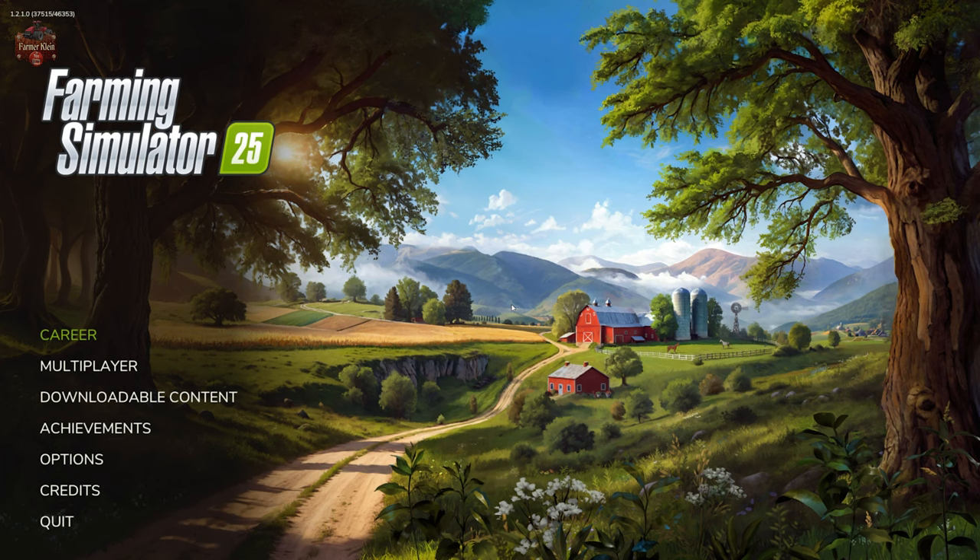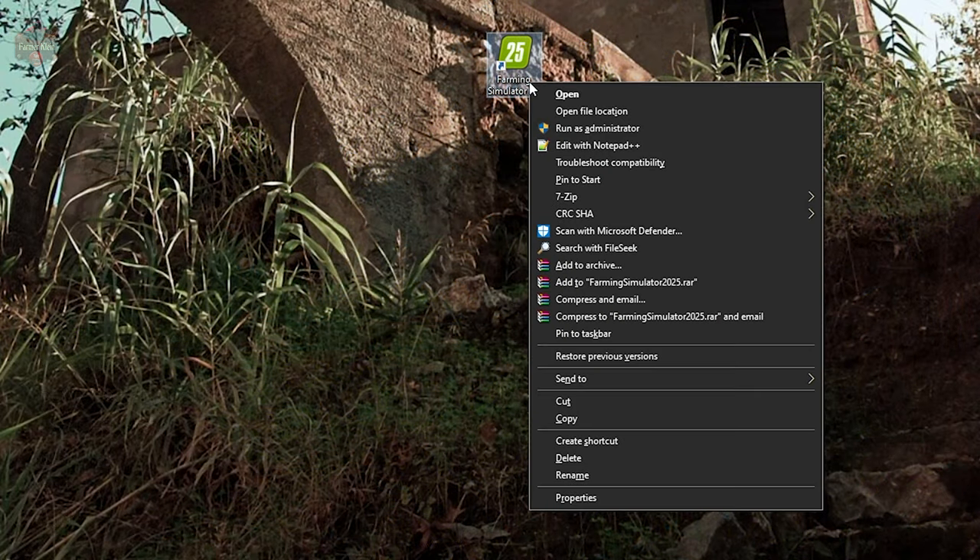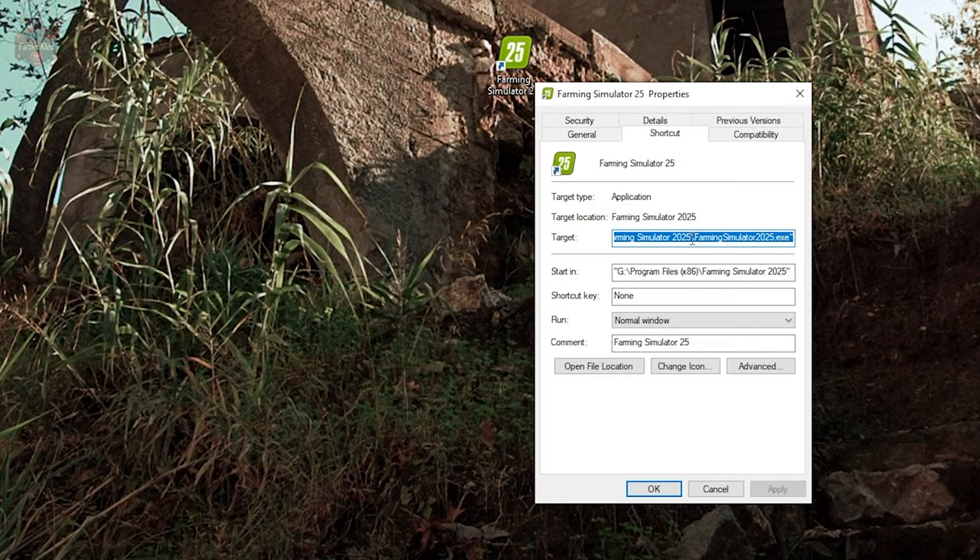But how can you get directly to the main menu? Right-click on your Farming Simulator 25 shortcut, go to Properties, and here where it says Target — we're going to take our cursor, go all the way to the end after the quotation, and we are going to paste in a few things.